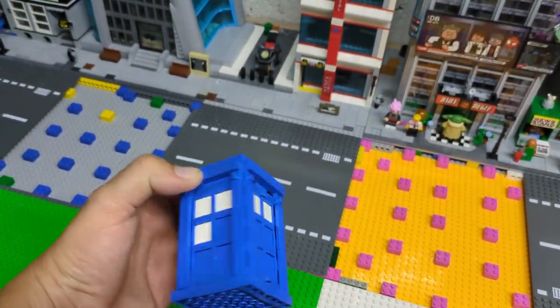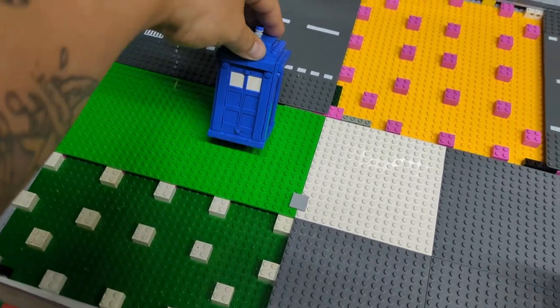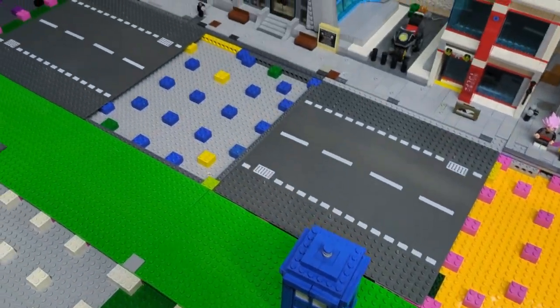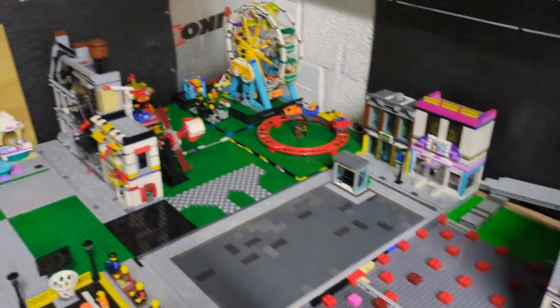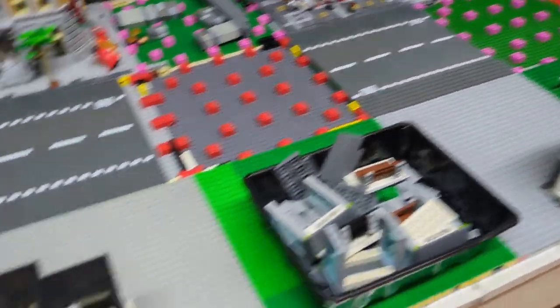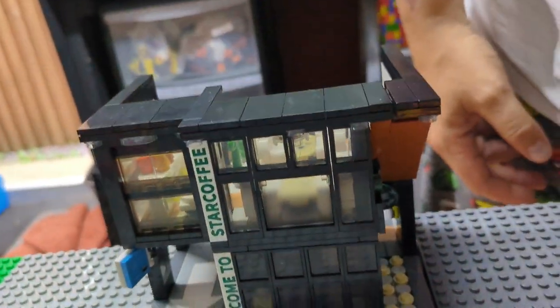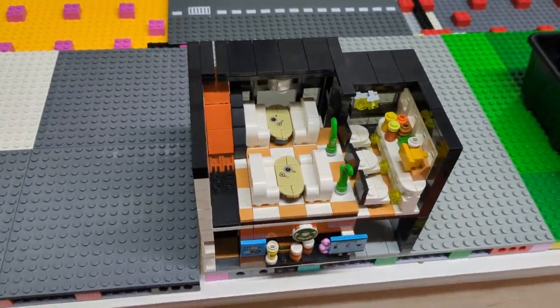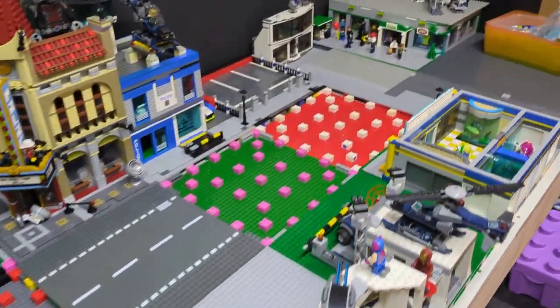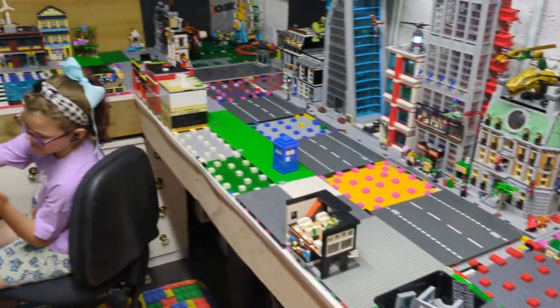I've got to put my TARDIS in here. You can't open it without taking the top off and folding the sides up, but you know what it is. I might have to get some police stickers to put on there. Not a fat lot has changed in here at the moment because I've been trying to sort out builds. This is the latest one from Timu — you saw it in the other video — so I've got to modulize that, make it twice the size, and then maybe the figures can go in it.